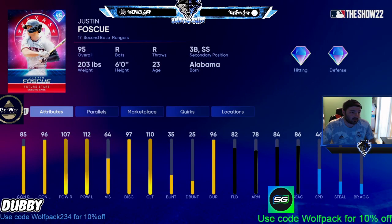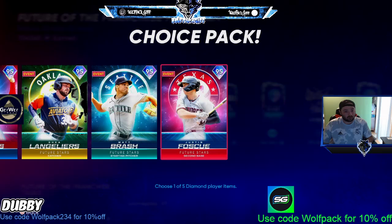For the AL West, it's got to be Justin Foscue. Everything about this card is pretty good — contact face righties gets to 90 when you parallel five. Vision is a little low but discipline is great, clutch is good, fielding's pretty good. There's a lack of good all-around second baseman cards this year, so I think Justin Foscue is the best in the bunch.